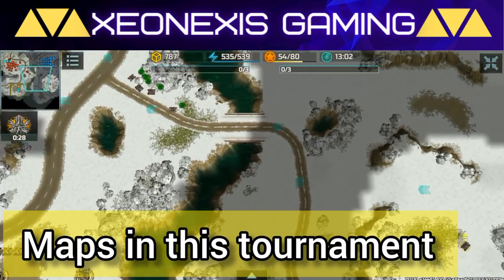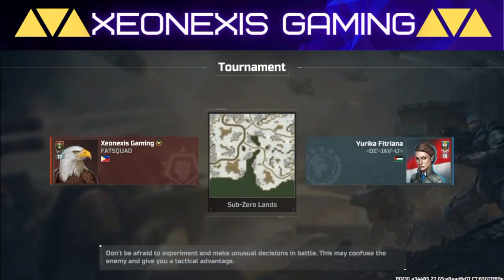There are three maps in this tournament: Over the Hill, Sub-Zero Lands, and Suez Canal.